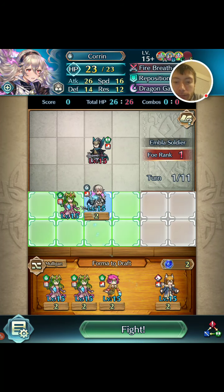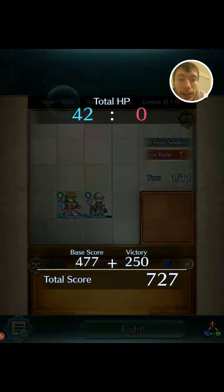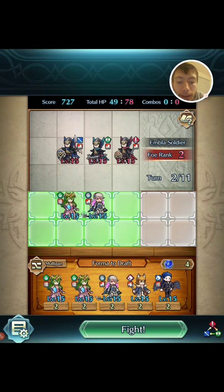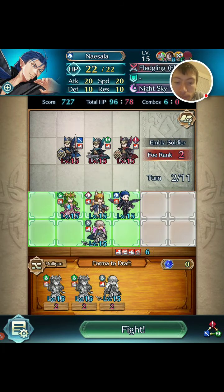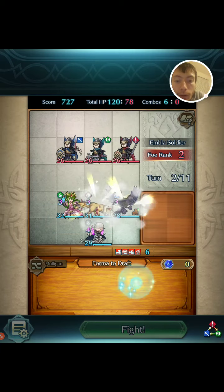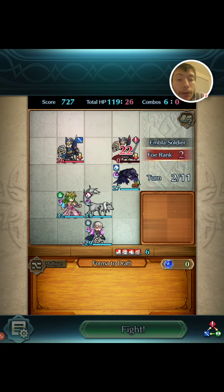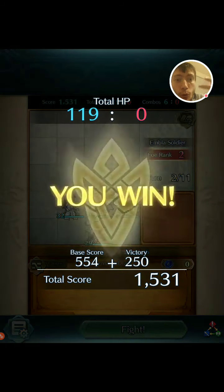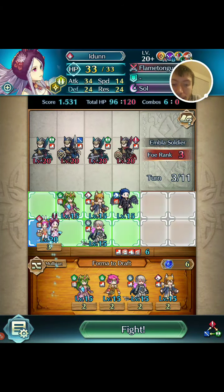I'll do one round of just trial and error. In order to actually power up these units, you need combos and you need merges. In order to do merges, you need to have three of the same unit. When you pull and get the third, they merge into one. The level goes up by ten. The levels of all other units goes up by two — the ones that you're not merging. It buffs up your stats and all that fun stuff.